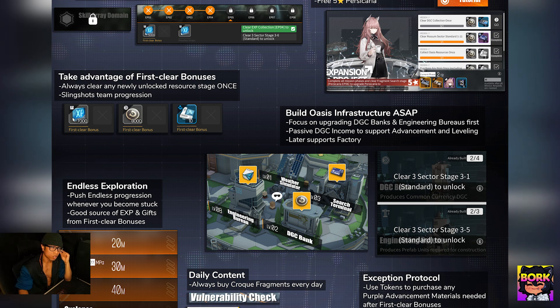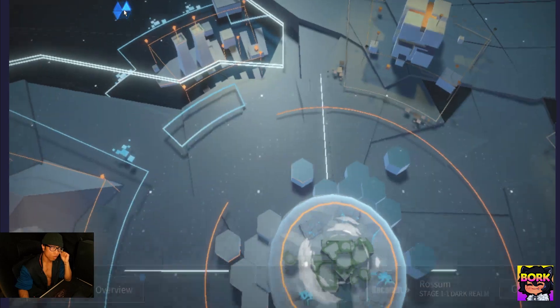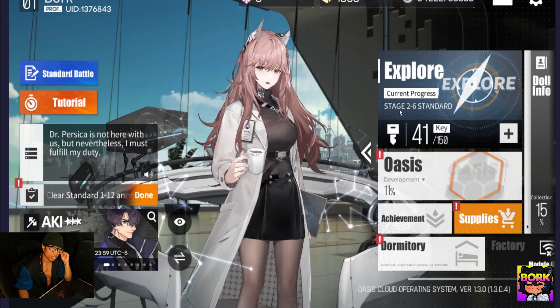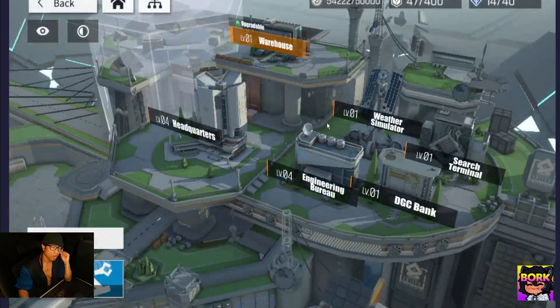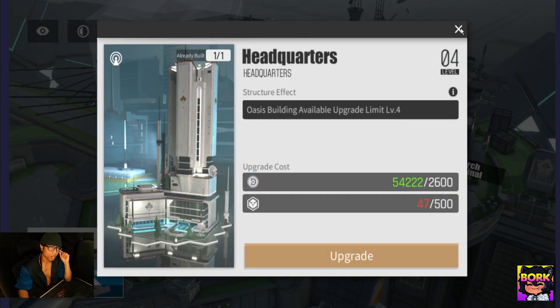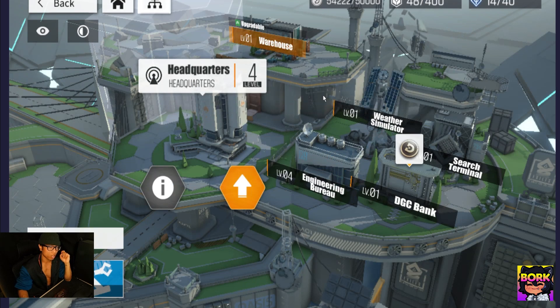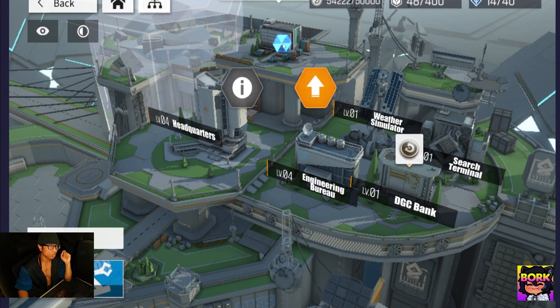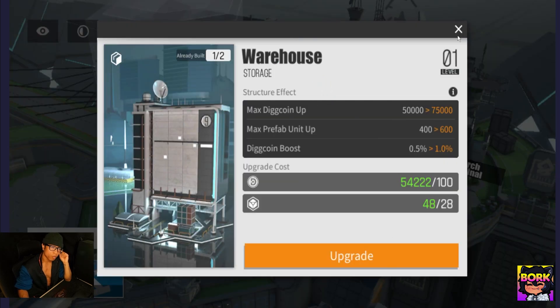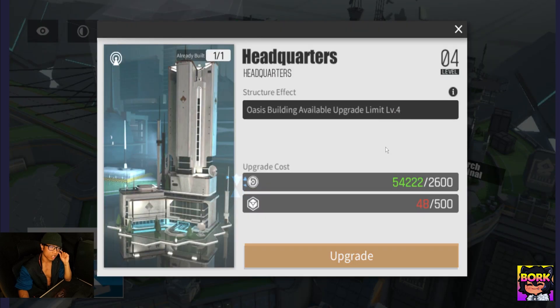Take advantage of the first clear bonuses as you go through the game, since these provide a bunch of resources as you progress through the story. Don't forget about your Oasis, because it's your primary source of idle resources. Focus on the Headquarters first, then the Engineering Bureau — these two will help you upgrade everything else. Don't focus on anything else early on unless you have extra resources lying around.